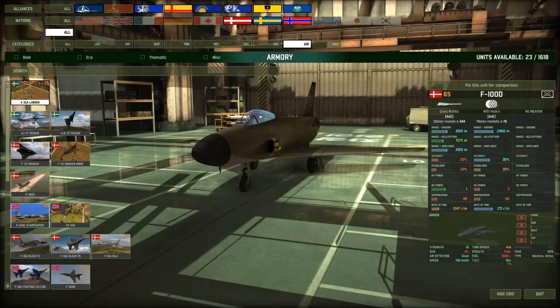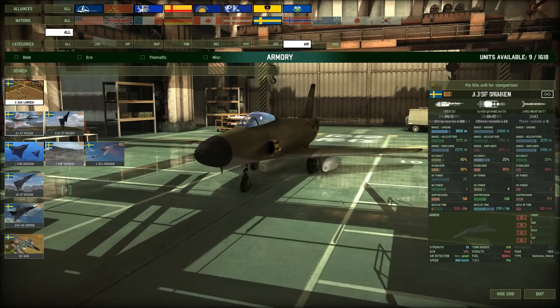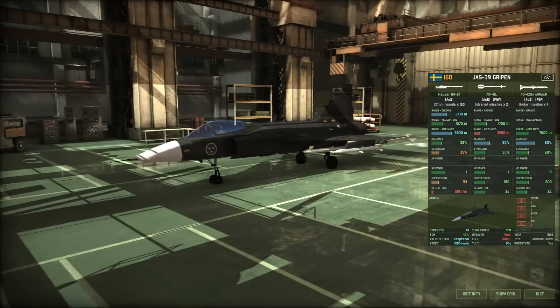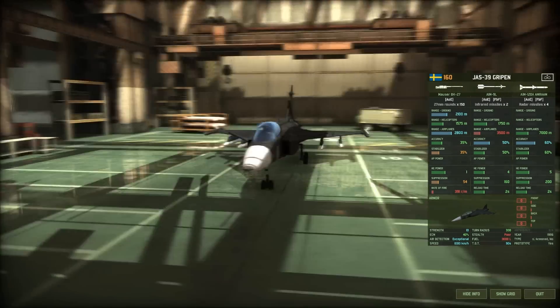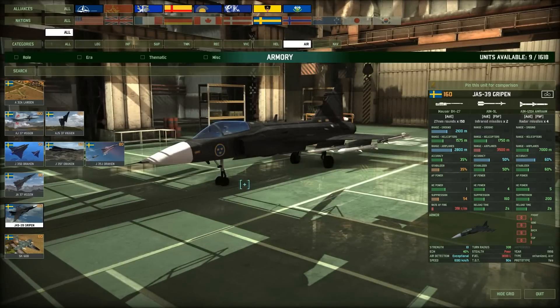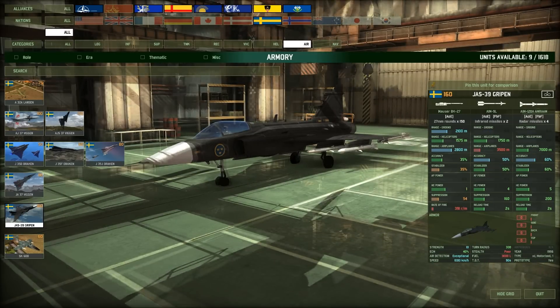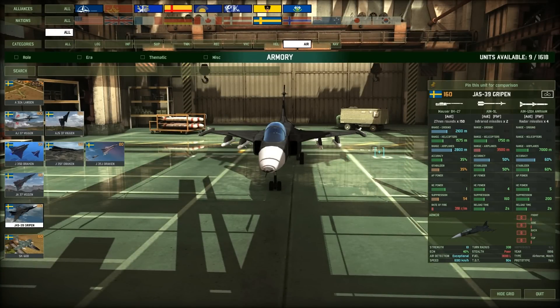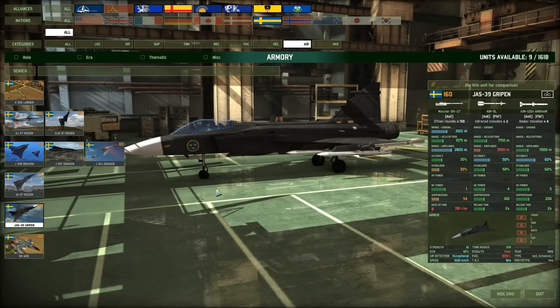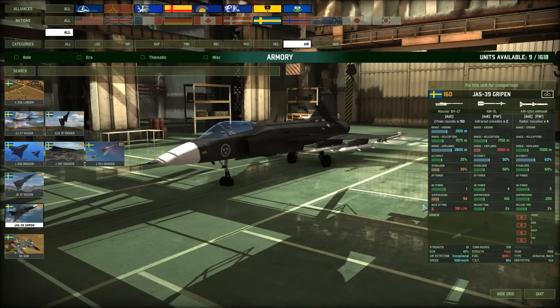I think there are a few new aircraft. For Sweden they added the JAS-39 Gripen - awesome looking aircraft. When I first saw it in the pictures I thought it was a Red 4 unit, but it's actually for Sweden. It's right up there with the Eurofighter Typhoon and F-16s in terms of air superiority. Look at that - 7,000 range against airplanes. So it's a good addition and definitely a step up for the Swedish Air Force.